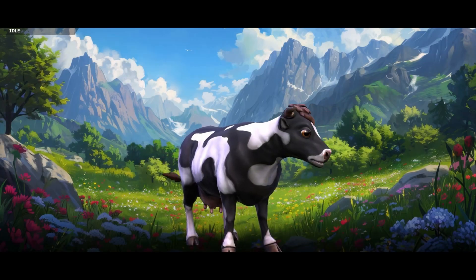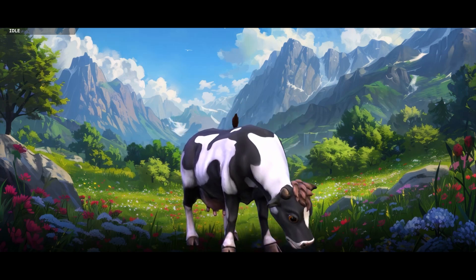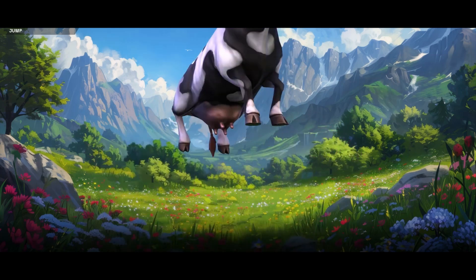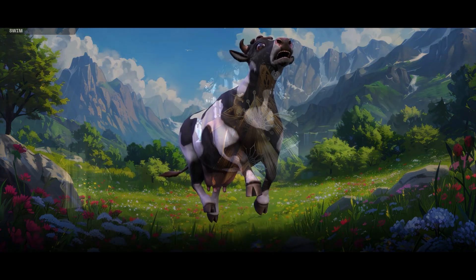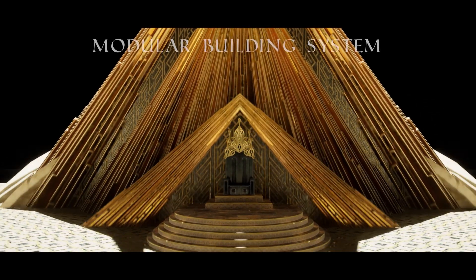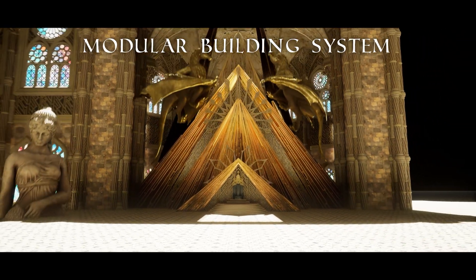That'll be it for this part of the November 2024 free assets on the Fab Marketplace. My favourite this time around is probably the Stylized Fantasy Creatures Bundle, as you get so much within that pack and so many animations too. Let me know in the comments which one is your favourite. Remember, it's now the first and third Tuesday of every month instead of just the first Tuesday, so you have less time to claim them, but we're also getting more each month.